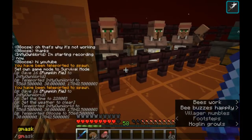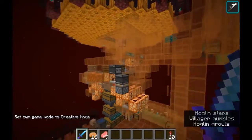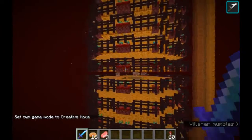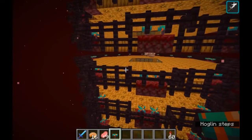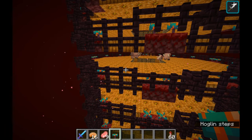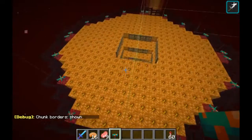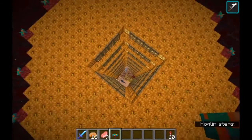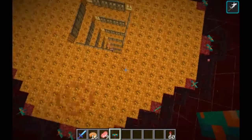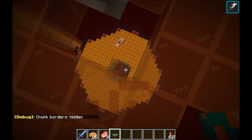Let me go ahead and switch into creative mode. So we have the hoglins that spawn. Hoglins are afraid of warped fungus — they will run away from it, so we have some warped fungus around the edges. I'm going to turn on chunk borders — that's F3 and G — and you can see that this farm is built in four chunks. The mob spawning algorithm will check each chunk and attempt to spawn mobs in it, so by having this farm be in four chunks, that increases the number of spawns we get.